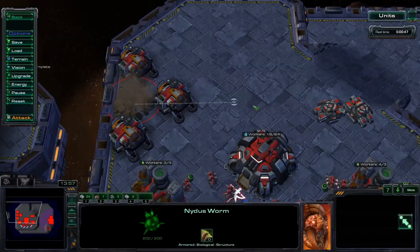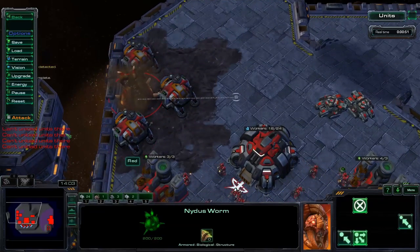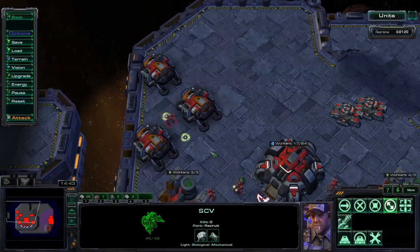The most efficient way is by using three engineering bays on each side of the Nidus. Of course, this only works if the fourth side is completely covered by the wall of your base, but you can use whatever is most suitable to wall off that side fully.